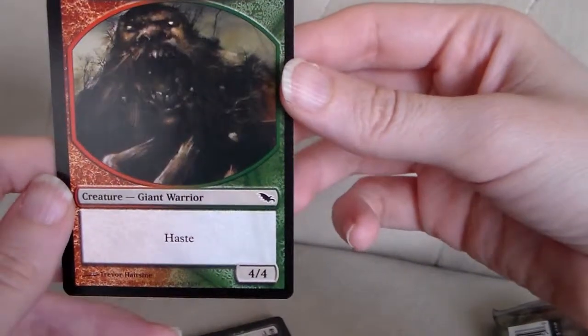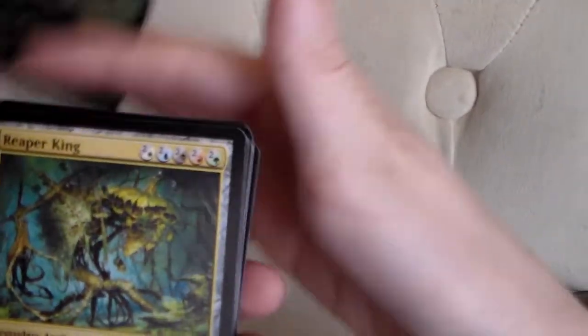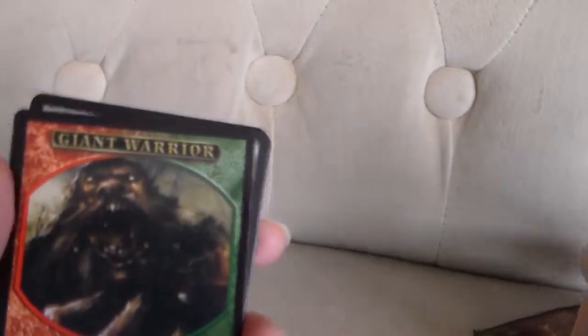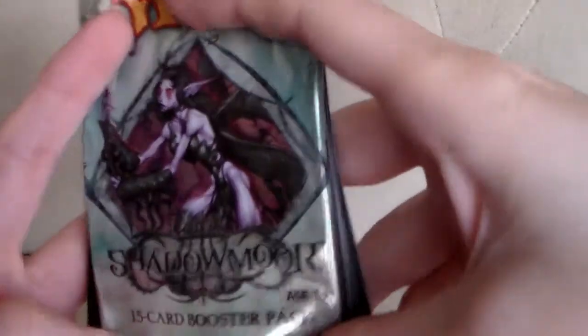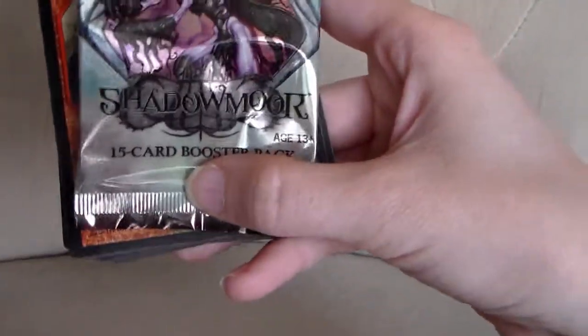And then we have a token giant warrior with haste — this is pretty cool. I've got to go find out how many Scarecrows I have now, and I'm going to totally make a deck with this dude. So this has been MTG Boosters opening Shadowmoor. See you later.